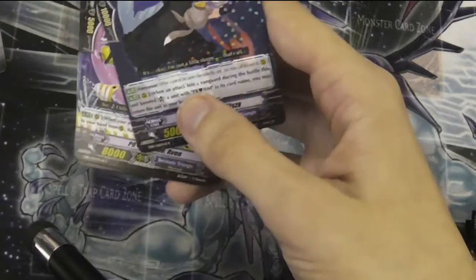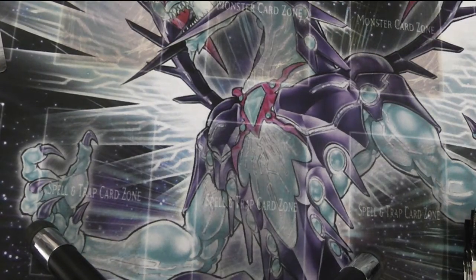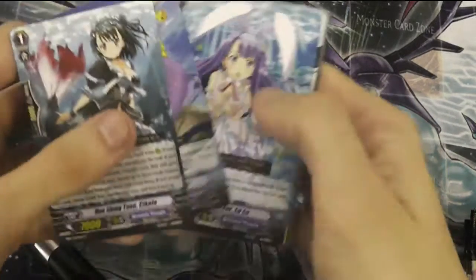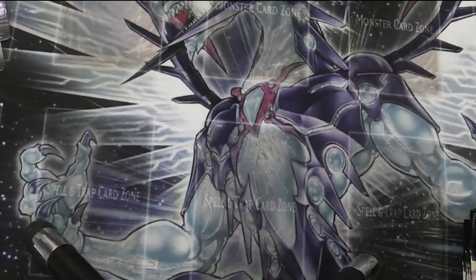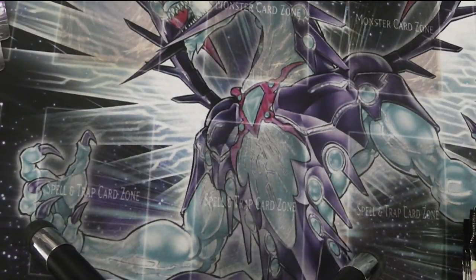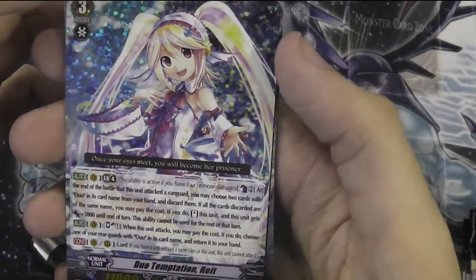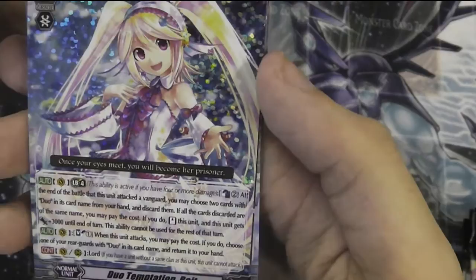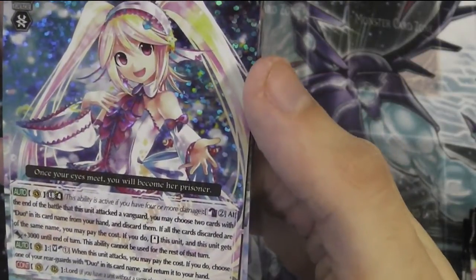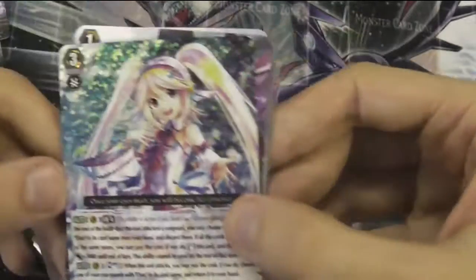Prism Duo Tizzer. Duo Pretty Horn around - white. Duo Temptation in white - nice. At the end of the battle that this unit attacked the Vanguard, you may choose two cards with Duo in its card name from your hand and discard them. If they have the same name, you may pay the cost - if you do, re-stand this unit and it gets plus 3k until end of turn. You can't use this skill for the rest of the turn. Soul Blast one when it attacks - bounce a card with Duo in its card name to your hand. That was awesome!